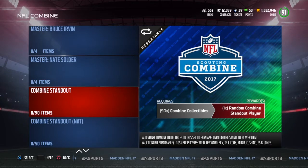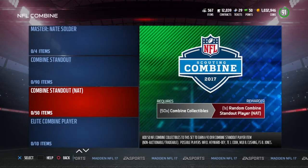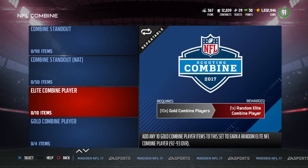There's also this NFL Combine Standout thing, and to get the tradable one you have to add 90 Combine collectibles. You can get those through playing games, solo challenges, head-to-head games and all that. You can also get a non-tradable one — 1, 2, 4, 50 — so I'm sure that wouldn't be too hard.